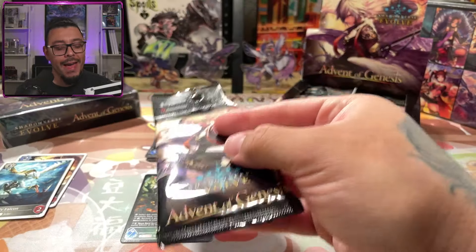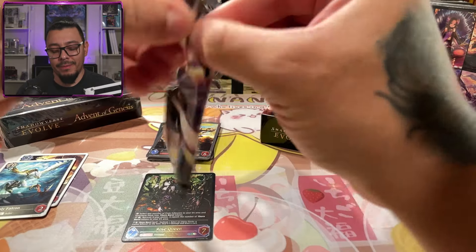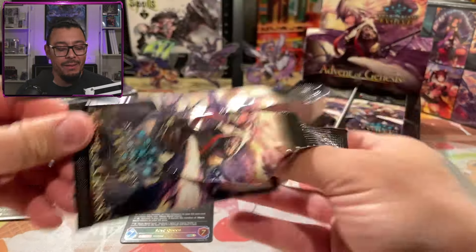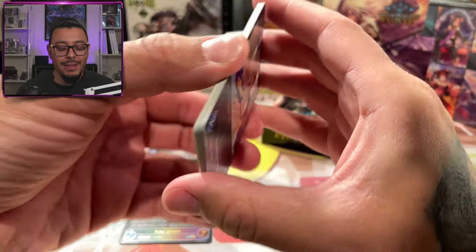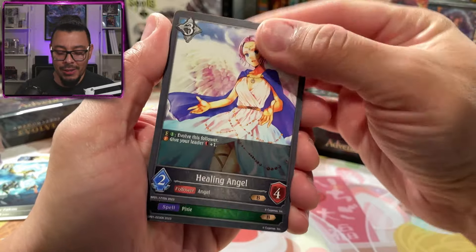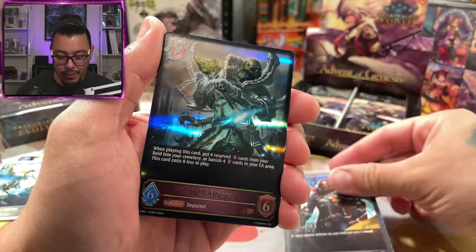I wonder if that fat token card throws off the weight when people weigh packs. Is it kind of a security measure? Why did they decide to go with a fat card over just a regular one? Is it just to be different or does it serve an actual purpose?